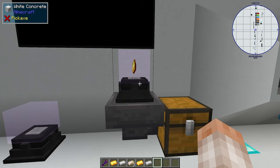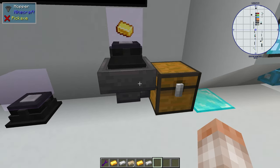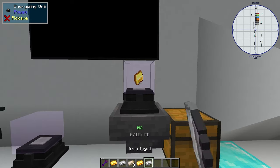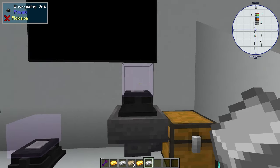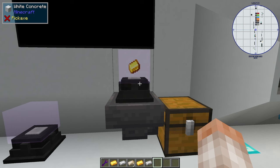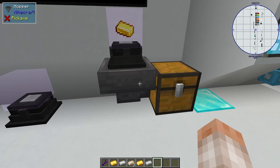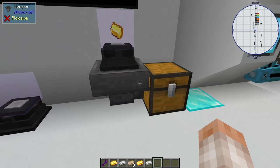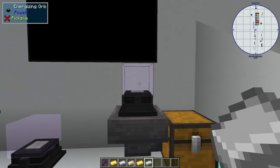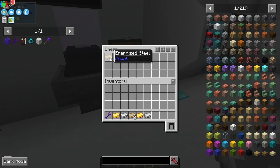A simple way to automate the output of the energizing orb is to just place a hopper underneath it and attach it to a chest. Once your items are energized, the item drops down through the hopper and into your chest.